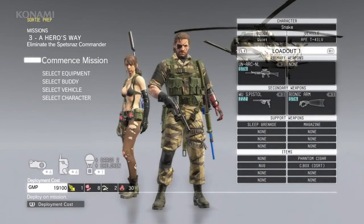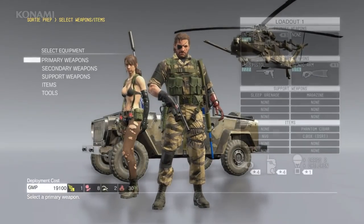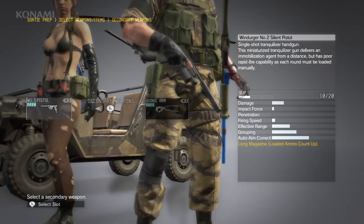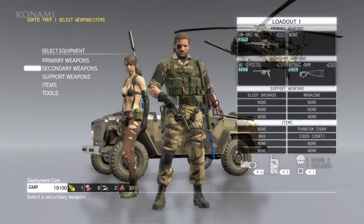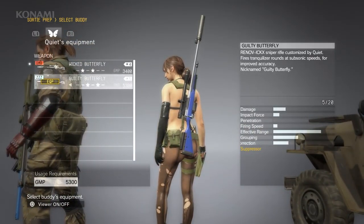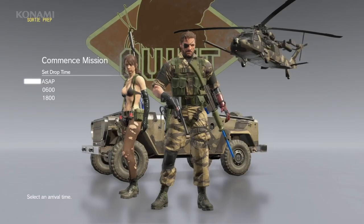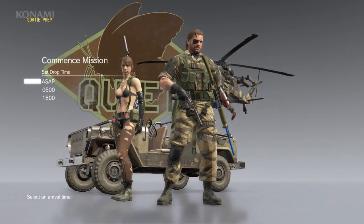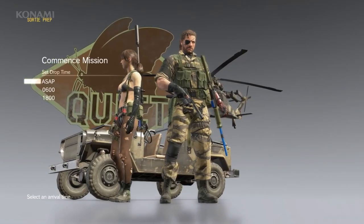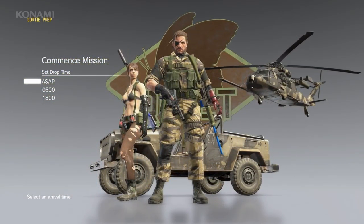This time we want to go non-lethal, so as our primary weapon we'll choose a non-lethal assault rifle which fires rubber bullets and will stun enemies rather than kill them. As our secondary weapon we'll use a tranquilizer pistol. For Quiet, we'll equip her with a tranquilizer sniper rifle. And since we're dropping into a remote location, we'll also take a vehicle with us. We could choose a drop time here — let's go ahead and choose ASAP.